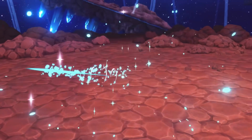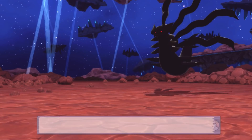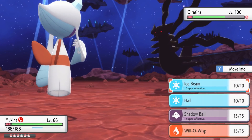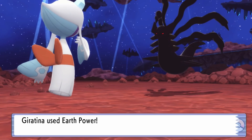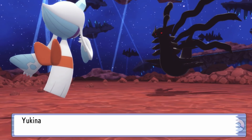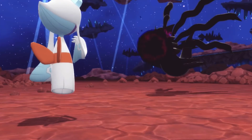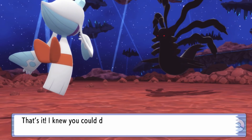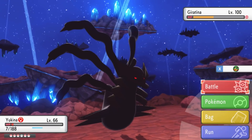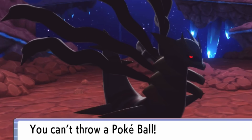Well, that's not good. Thankfully, we have a whole team still to try to take it down with. A lot of my Pokemon are actually pretty good against Giratina because it is ghost and dragon. We can use Fairy, Ice, or Dark moves against it. And you might be wondering why I haven't mentioned catching this thing — you actually cannot catch it, so you're going to have to defeat this Giratina. You can't even use Pokeballs against it.